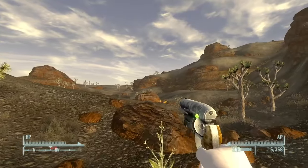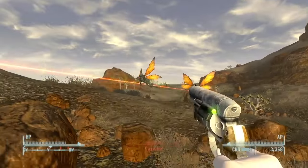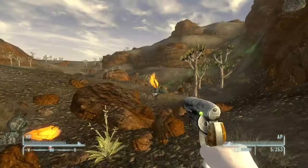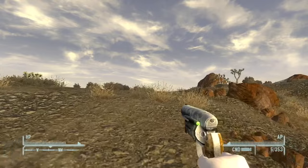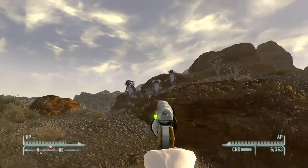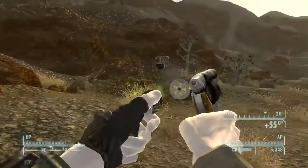Returning to Coyote Tail Ridge, if you continue making your way up the mountain and the cliffs you'll of course find more cazadors, but it's actually quite beautiful as you get closer to the top. There are also fire geckos up here, so be prepared to fight them.